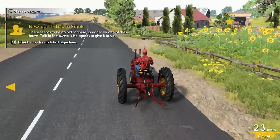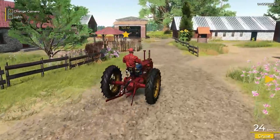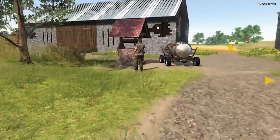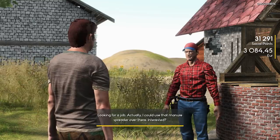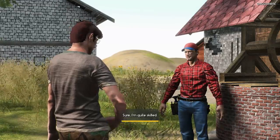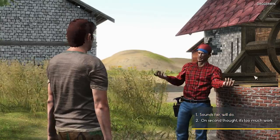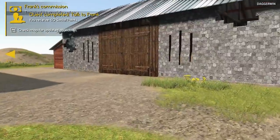This is for an old manure spreader. We obviously don't need the manure spreader at the moment, but it's just a good way of progressing through the quests and gaining the equipment. The good thing is it doesn't take half as long now to do each quest, so we can do a few. I would say he wants to have two barns repaired. Frank — there you are. Frank sounds interesting, looking for a job. Actually, I could use that manure spreader over there — interested? Know anything about construction? Repairs? Sure, I'm quite skilled. Good to hear. I'm in between travels and these buildings need a lot of work — fix them for me and the spreader's yours. Sounds easy. We'll get that done. 50 social points for doing that. That was easy.